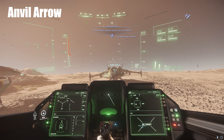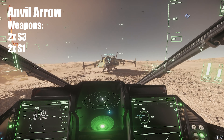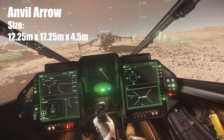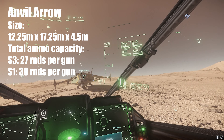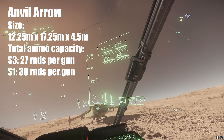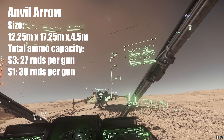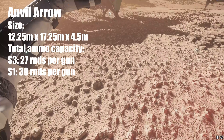The Arrow has two size 3 and two size 1 hardpoints as its primary armament. It has a single small shield, and it can carry 12 size 1 missiles which will deal 35,000 damage in total. It has the smallest cross-section of all the small fighters. If you go with the repeaters — which I suggest you do — the size 3 weapons carry 23 rounds per magazine, the size 1 weapons have 33 rounds per magazine. If you divert your power to the weapons, you get 27 rounds per size 3 gun and 39 rounds per size 1 gun.